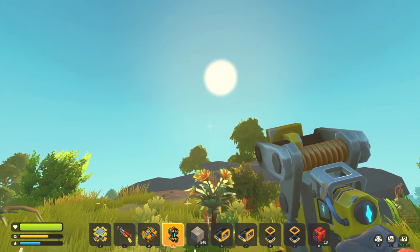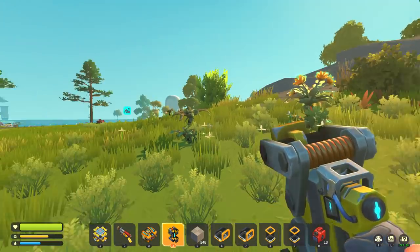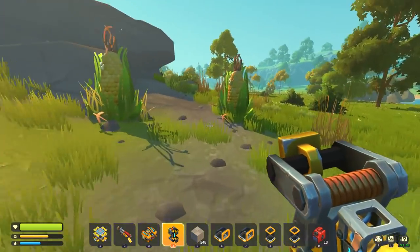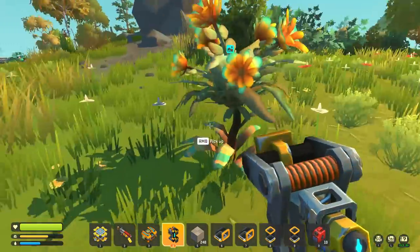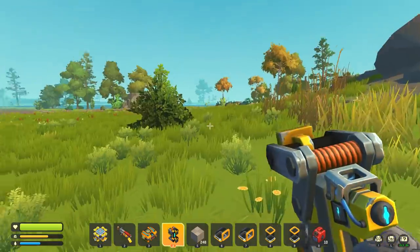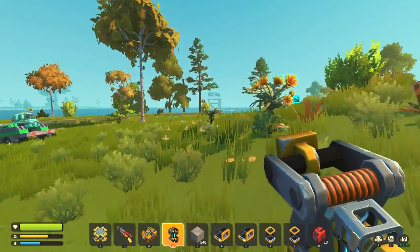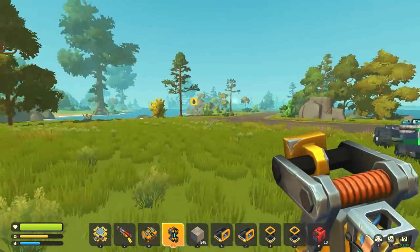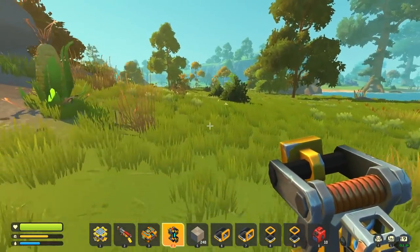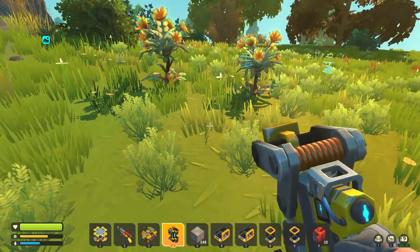I have a bunch of materials on me right now and I think I'm going to start building. The whole point is to have one vacuum pump that is constantly on and cycles between these two pigment flowers. Maybe I'll do the flowers there first, and if it works I can always increase my output by creating another one over here. So without further ado I am going to start building and I'll see you guys on the flip side.